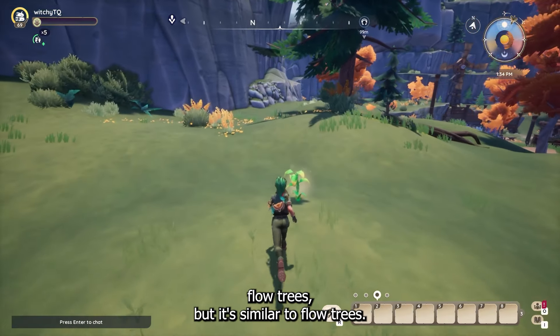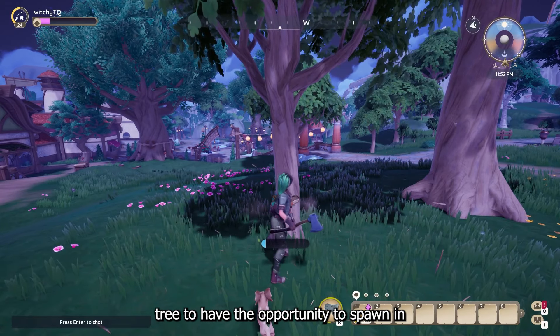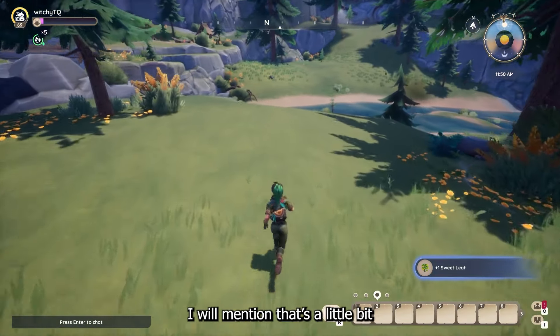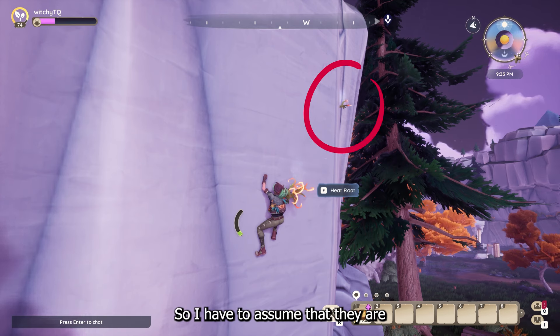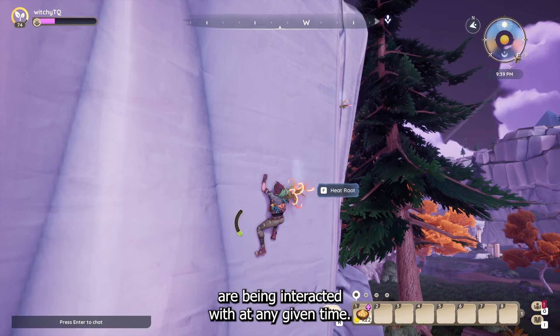It's similar to flow trees — you have to cut down a tree for a flow tree to have the opportunity to spawn in, and dari cloves, heart drop lilies, anything on the grass is exactly the same way. The heat root is a little bit different. Because it grows on the sides of cliffs, I'm not 100% sure if it's affected by the amount of other forageables being picked up, but they do seem to spawn more frequently in an active server, so I have to assume they are also on a sort of RNG timer based on how many forageables are being interacted with at any given time.